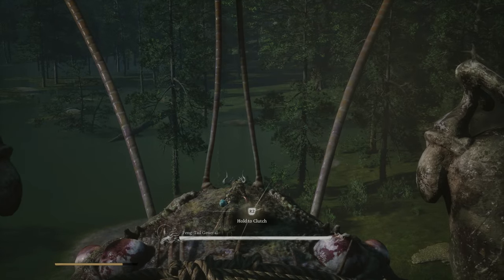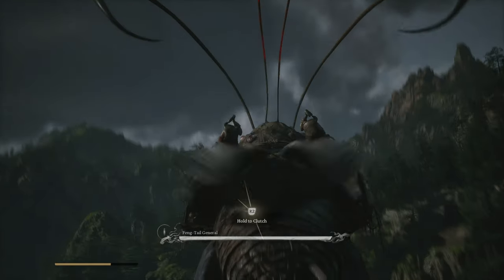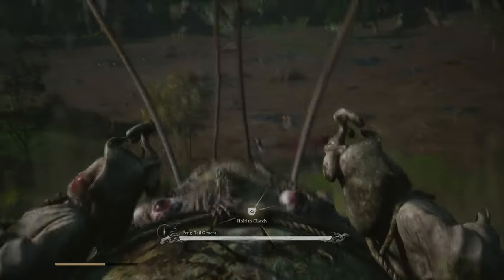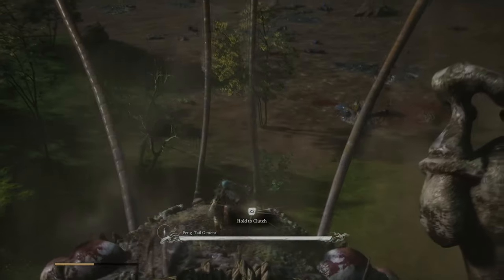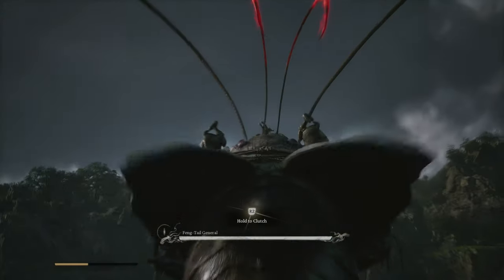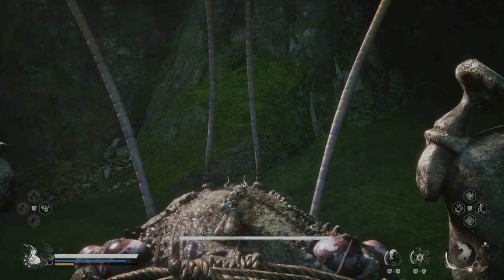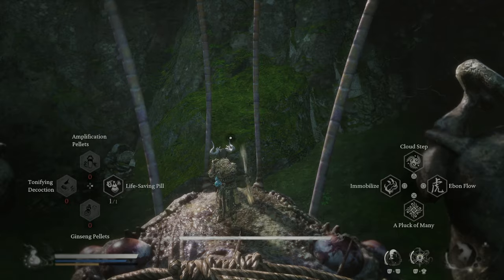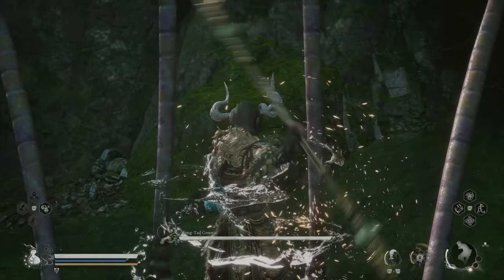Just hold it, don't let it go. There we go — yeah, stamina is gonna go down but that's okay. He has to jump three times, and then once he jumps you equip the fireproof thing and hold on to him again. That's two jumps, and there's one more. Just hold the trigger, don't let it go. Now we're gonna hold on to it again and not let it go.